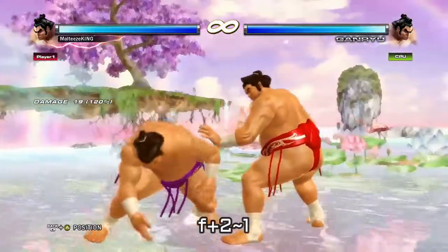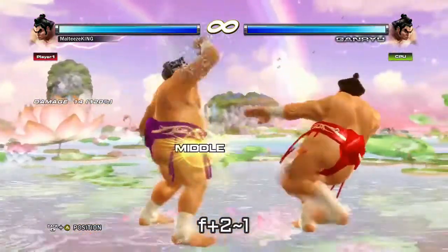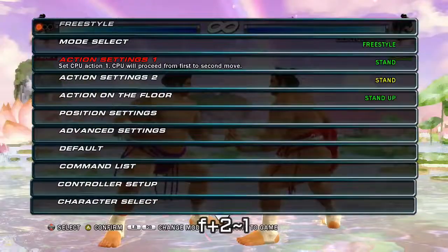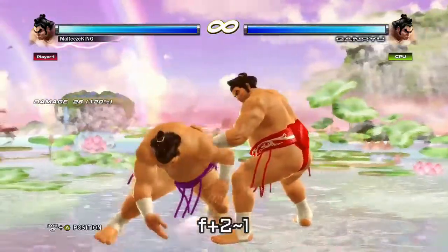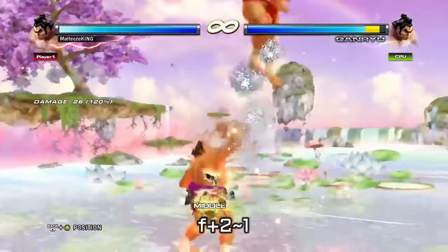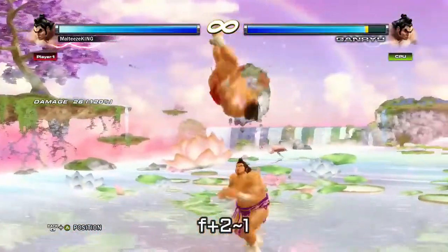When have you guys ever seen a launcher that's plus on block? This launcher, back forward two, is plus five. I know it does have a long startup, but if you can condition your opponent to always duck, this launcher is huge. And even if it doesn't pay off, it's still plus five — so that's crazy.